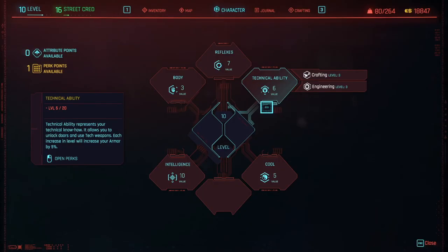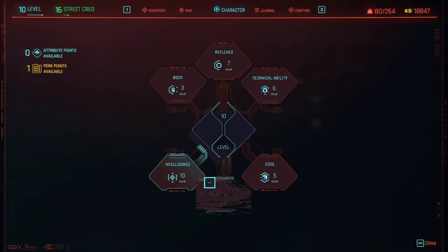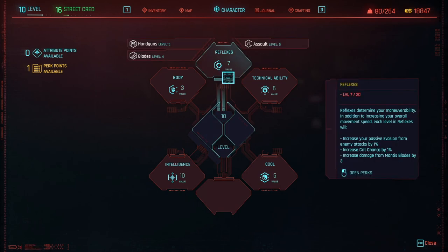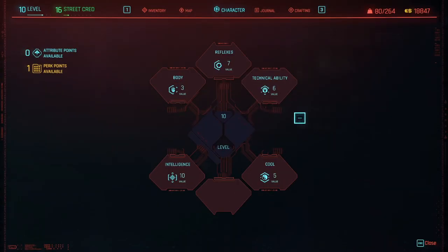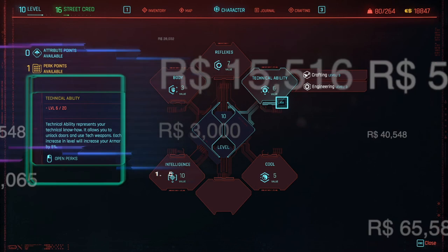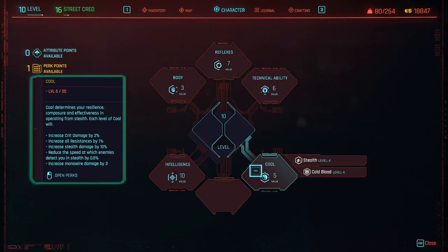If hacking is going to be your main focus, I recommend maxing out Intelligence to level 20 first. Specking into Intelligence will increase Cyberdeck RAM capacity, Quick Hack Damage, and Quick Hack Duration each time you level. Once you've maxed out Intelligence, you can start specking into Technical Ability and Cool, and depending on your build, you may want to spec into Reflexes as well.